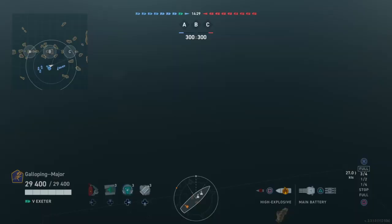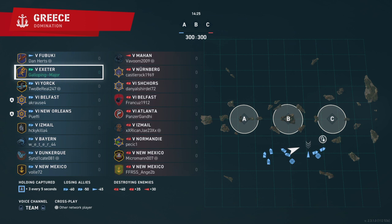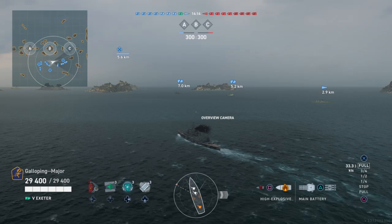This is a game of Domination on Greece, a tier 5 and 6 game. Looking at the enemy team: Nuremberg, Shores, Belfast and Atlanta — so they've got 3 radar cruisers — and then Ismail, Normandy, New Mexico, New Mexico, so an interesting mix.